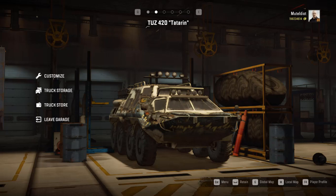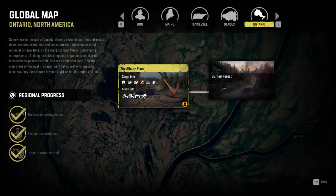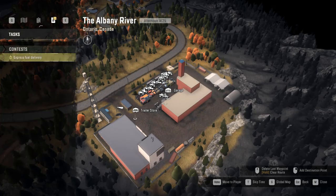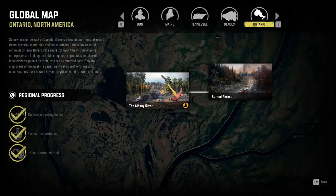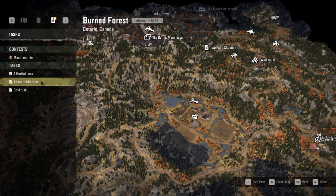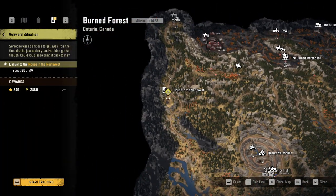Hello and welcome back to the channel and welcome back to the post-thorana. We are in the garage with DOJDZ420. The mission that we want to take — the task that we want to take — is this one, and it says 'Awkward Situation.' We are going to the house in the northeast which is there.